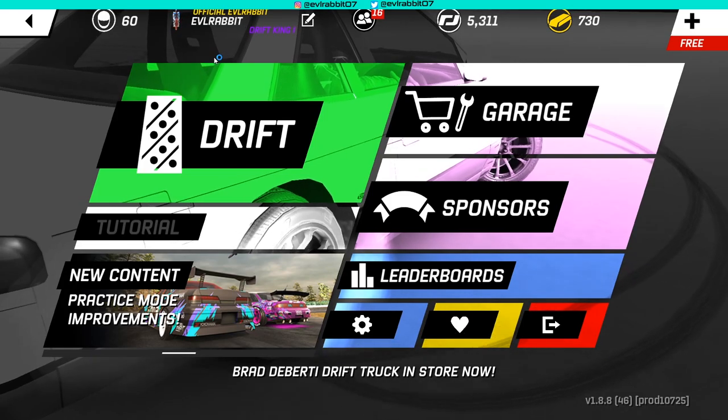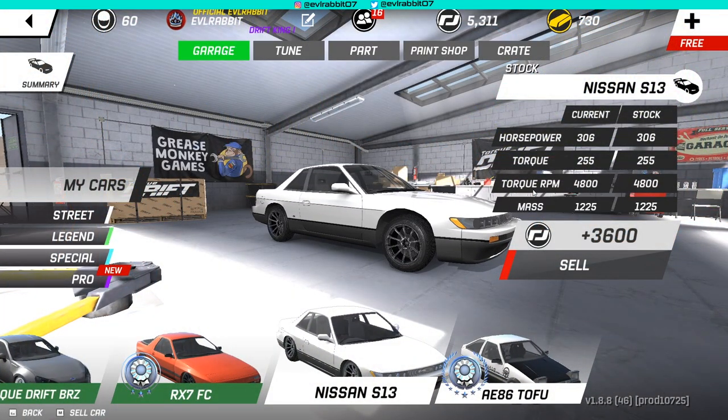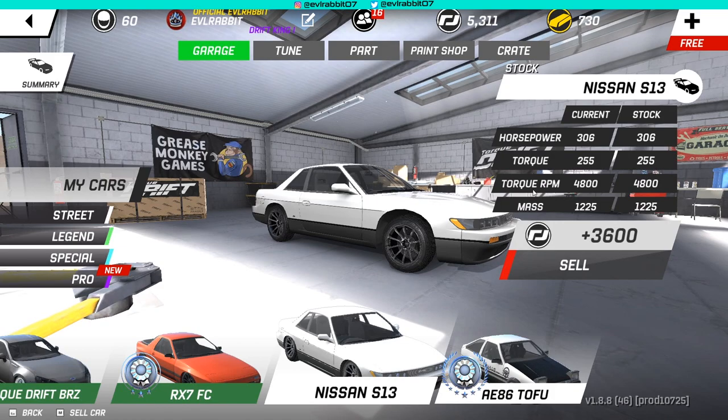If you guys have seen the teasers, you saw the glimpses of possibly a new body kit for the S13. So we have an S13 here, we're gonna buy some Torque Drift crates and build it up in a crate build for today. Other than the fact of having the Official Evil Rabbit tag — super excited about that, once again a big thank you to the game devs. Now you guys know if you see me in an open lobby or online in a battle, you'll know it's me, because a lot of people were sending messages saying 'hey, is this you?' — people with gamertags very similar to mine. But now we have our official game tag.